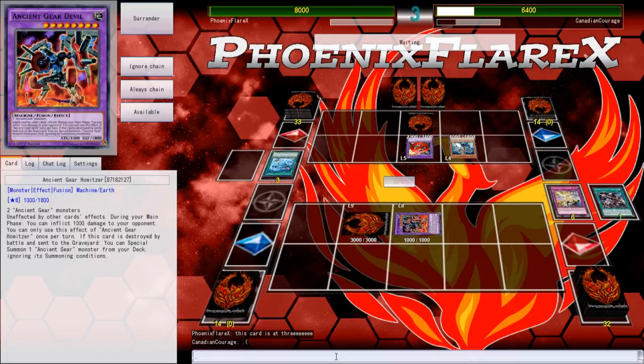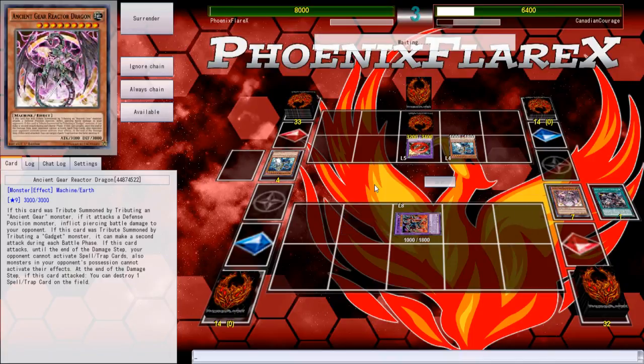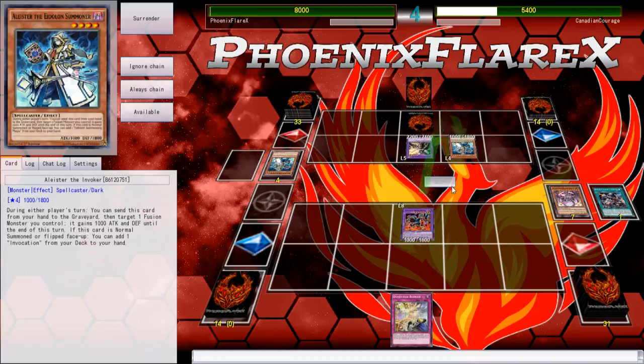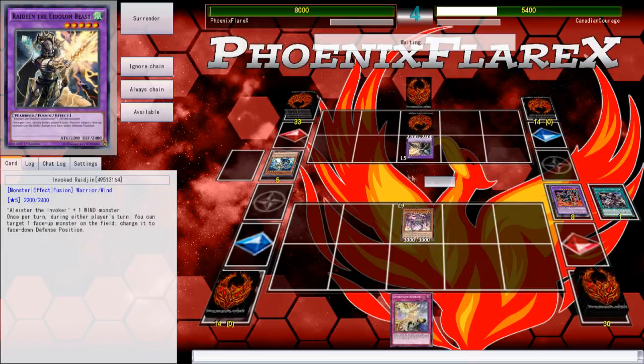An interesting interaction is the fact that Ancient Gear Howitzer is unaffected by all card effects — with Dimensional Barrier, it doesn't get negated, so it's still unaffected by everything. He does end up having a second copy of Aleister and just kills my Reactor Dragon outright, but he can't touch the Howitzer. Howitzer has a magical number against this situation — it's 1000 attack and Aleister is 1000 — so I'm able to burn him for a thousand in the main phase, then suicide the Howitzer with his Aleister, and then its effect will trigger special summoning Reactor Dragon out of my deck.